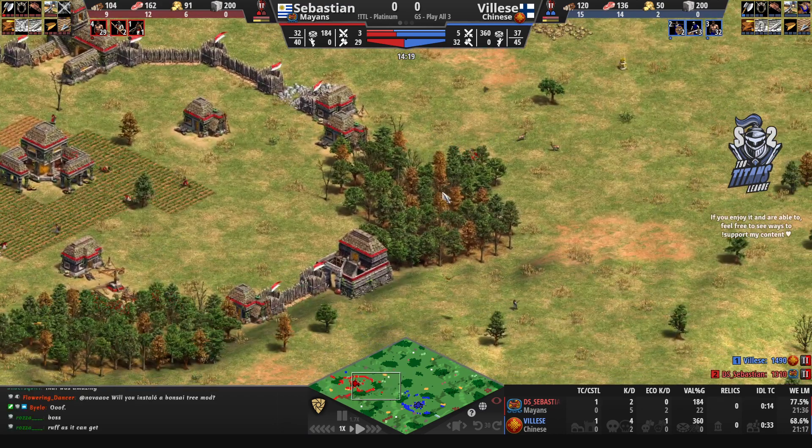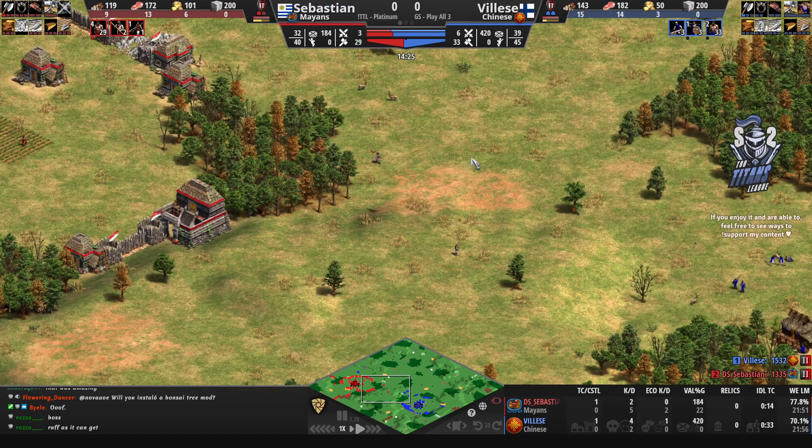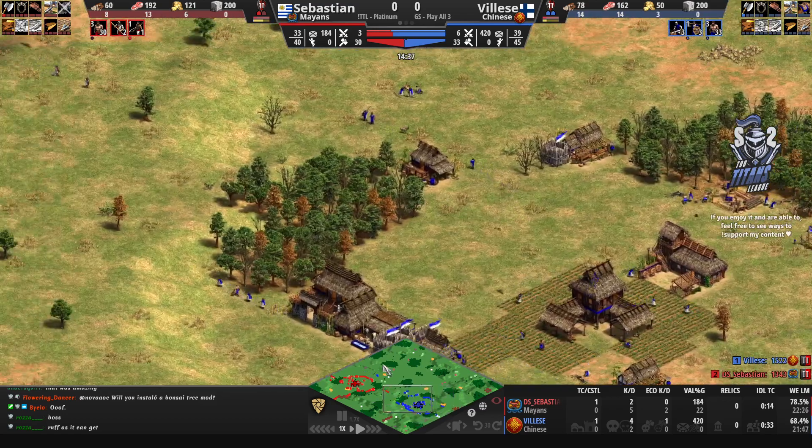Sebastien is not in the best position at all. Vileza is looking sharp — he is getting the walls up finally so he'll be completely walled off eventually.